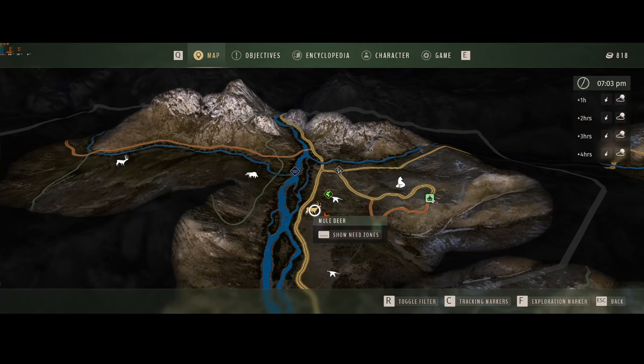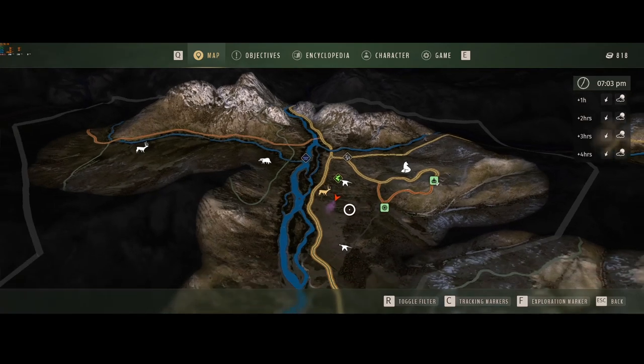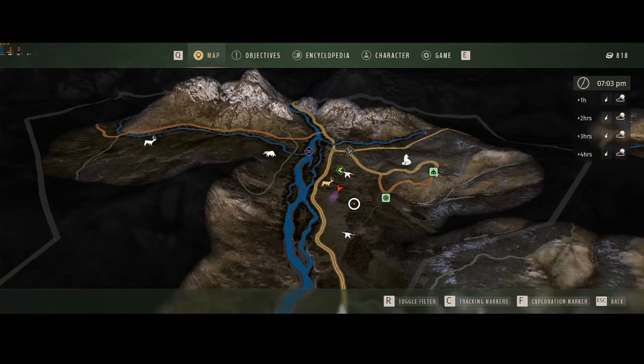Now, it doesn't mean it's going to be right there — it just means that's the general location. Each animal is going to have two eating zones, two drinking zones, and two sleeping zones per herd. For this mule deer herd, I have not found the other two zones yet.